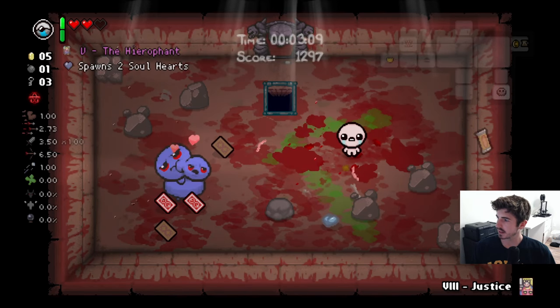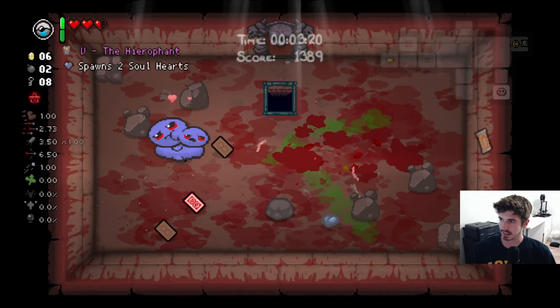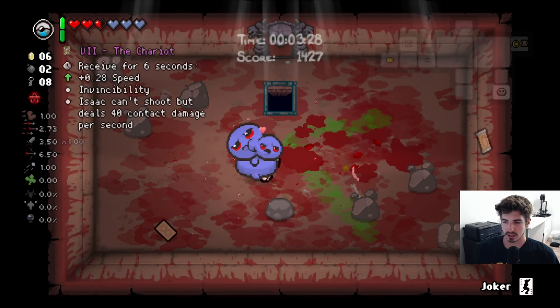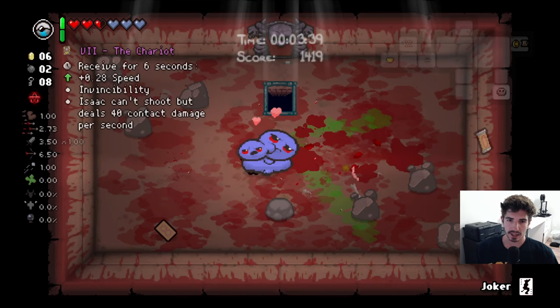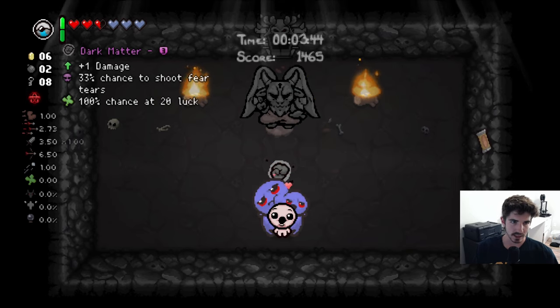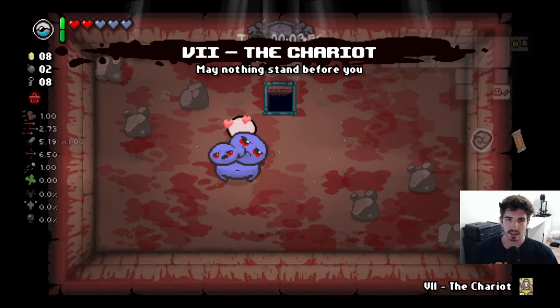These are fantastic cards. We'll use Justice to get some of these, Chariot will probably take us to the next floor, and we can double our keys — now we're up to eight. Get a few soul hearts. The Joker card is the only way to get a devil room or angel room on the first floor, unless you use the sacrifice room a bunch of times. Dark matter is pretty solid — plus one damage, and we can fear enemies. The damage is huge early on.